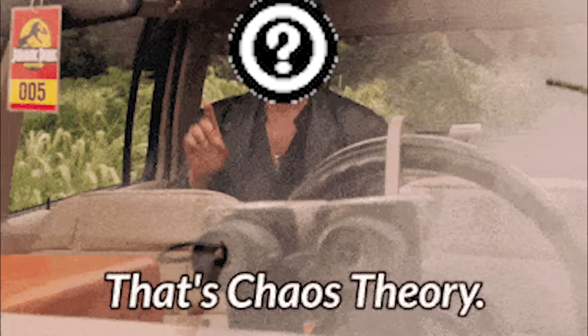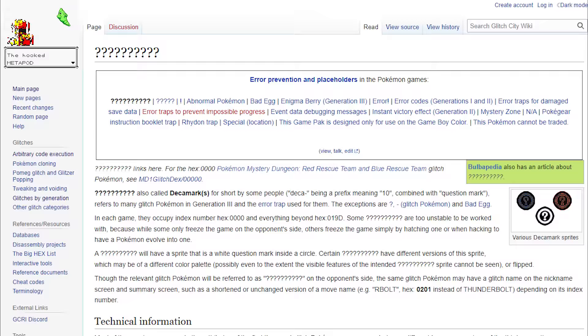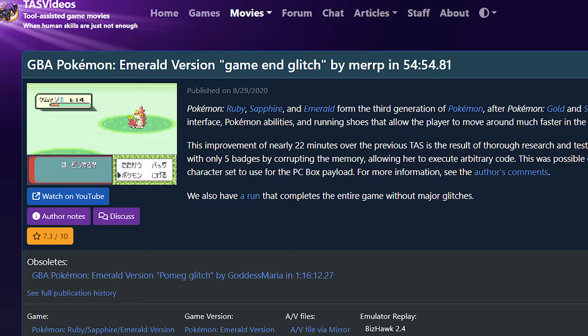The vast majority are chaotic and unstable — summoning one of these Pokémon and merely glimpsing its mysterious form can crash your game or brick your save. However, dedicated glitch hunters understood their potential, and on August 29, 2020, everything changed when MERP submitted this tool-assisted speedrun of Japanese Emerald.